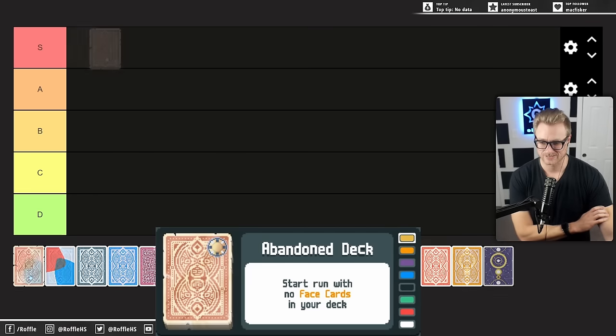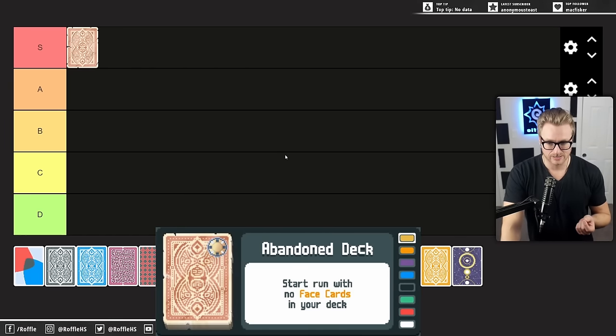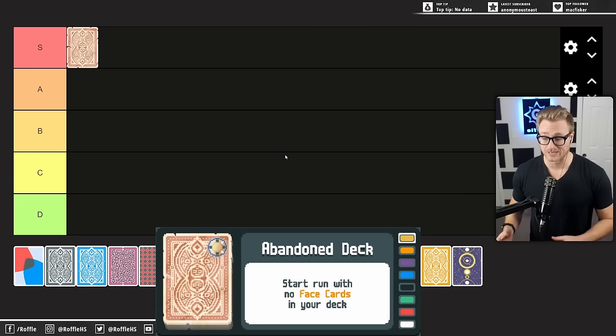First up is Abandoned Deck. This might be controversial, but I think it just goes straight to S tier. The benefits of Abandoned Deck are obviously that you can get Ride the Bus early and scale it up without any concern, but that doesn't happen every time. There's the downside of not having face cards — it's harder to get chip values, harder to get points. It can struggle a little bit to go one hand and done in the first couple of rounds, which is important for getting a good Joker early.